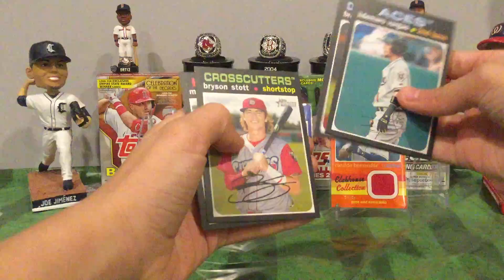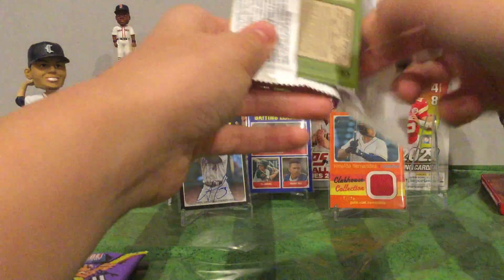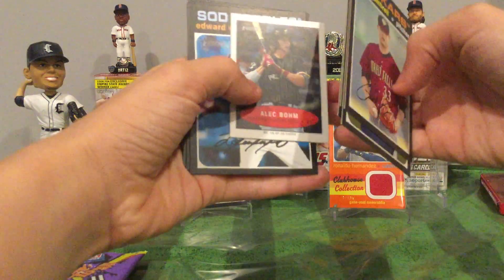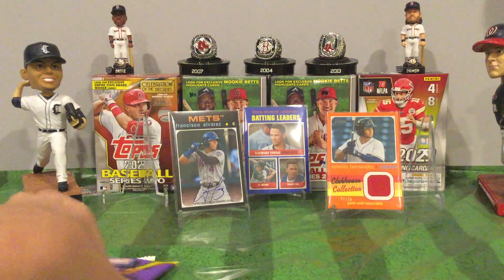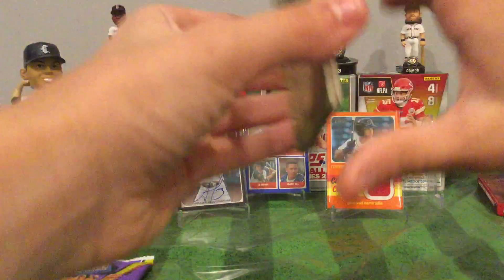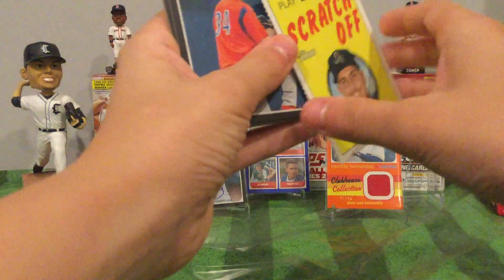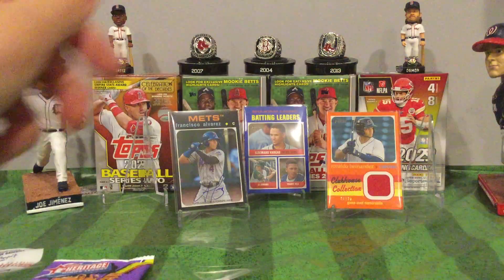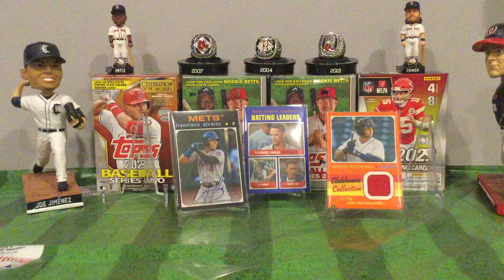Eljamardo Vargas, Brennan Malone, Bryson Stott, Matt Wallner. Grant Gamble, JJ Goss. Got a mini of Alec Bohm, Keonys Chavaco, and Hudson Potts. Got a scratch-off in this pack — JJ Blavet — Matthew Liberatore, Ulrich Buljarski, Jonathan India.